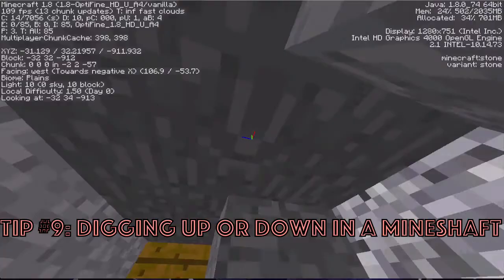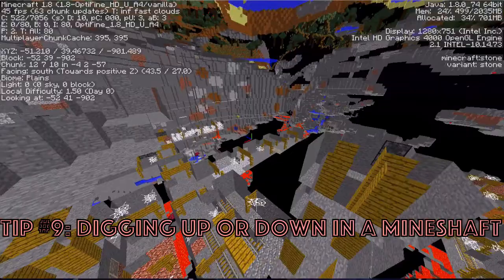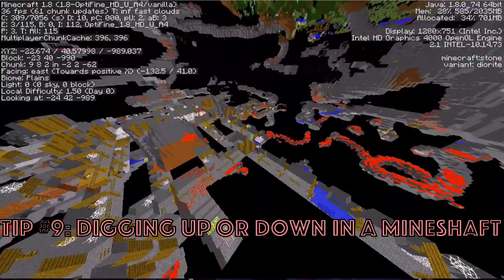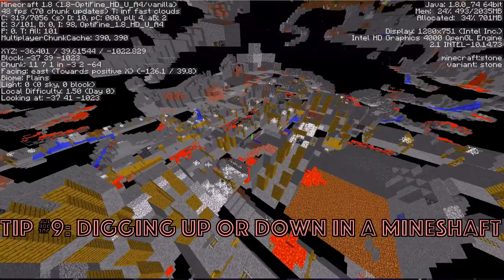Tip number nine: digging straight up or down while in a mineshaft. Because of how mineshafts are generated, there could be another section of unexplored mineshaft right above or below the section that you're in. Be extremely cautious when doing this, because if you happen to dig up into a spot where there is a chest, that looks even more suspicious than just digging up to another section of the mineshaft.